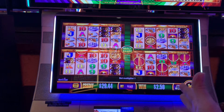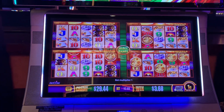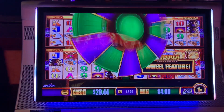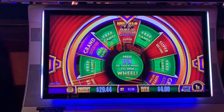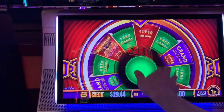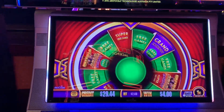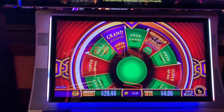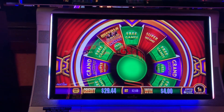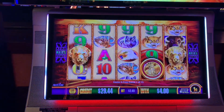Super, super, super free games — get situated here, get settled in. This might be a good one. Jackpot plus super free games — that's what we want. Super, super, super, super. Man. Maybe we'll do some damage here. Come on, coins.